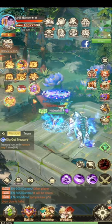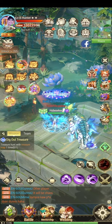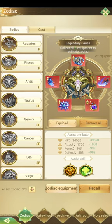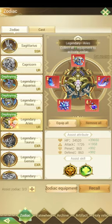Hi guys, this is Yubzekus from server 601, guild Alcopra. Right now I'm going to show you something on this category — how we can increase our zodiac equipments. As you can see, I already have three activated: the legendary Ares,